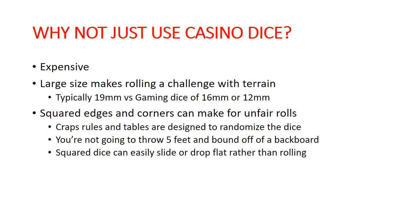Going more into why not just use casino dice for tabletop wargaming: first of all, they're expensive — definitely a lot more expensive than what you'd pick up at your gaming store. They're also larger — typically 19 millimeter dice, whereas large gaming dice are 16 millimeter and small are 12 millimeter, so there's a pretty substantial size difference. The big problem is that the squared edges and corners actually make for unfair dice rolls in tabletop wargames, because craps rules and dice are kind of designed together to create randomness.